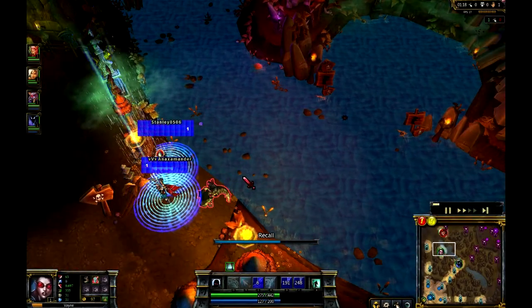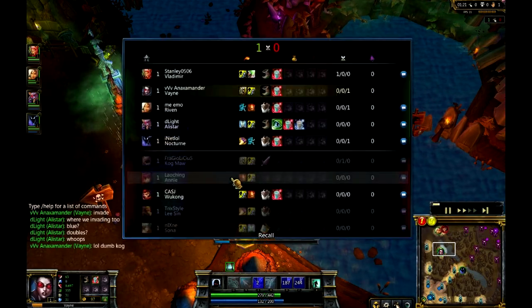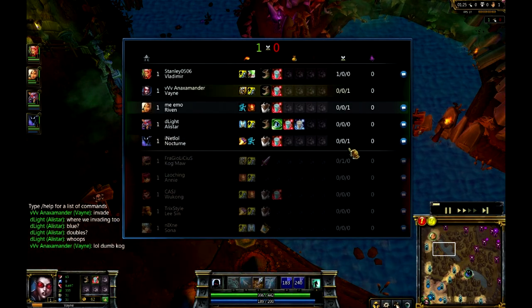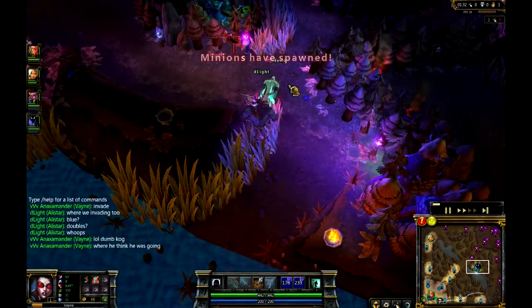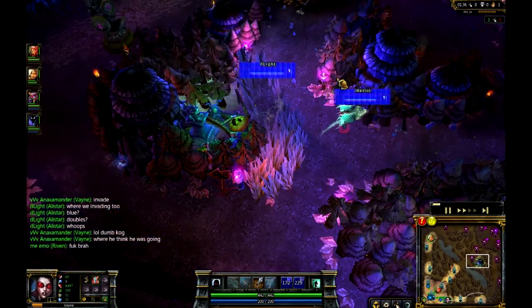It looks like First Blood is going to go down. Let me take a look at this specifically to see who that was. Yeah, that was Blade, but still an assist going across three characters. Not going across the Alistar, which is perfectly fine because Alistar is actually the one that least needs the gold.